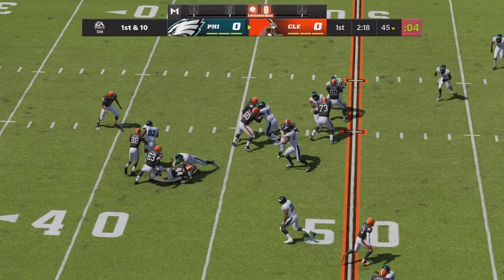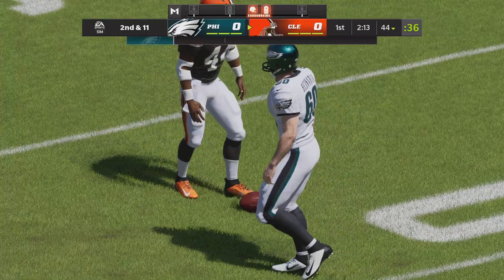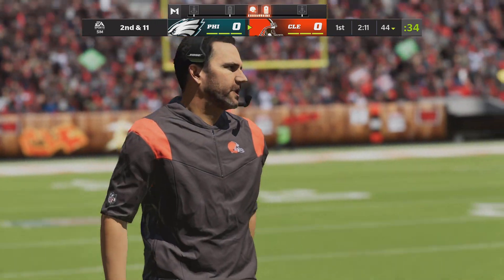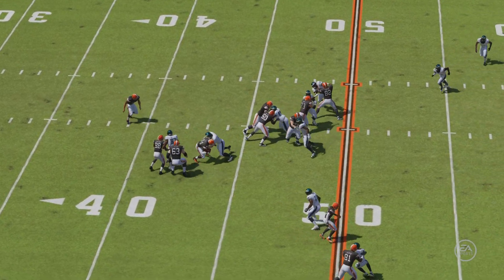From the gun, he'll hand this off — and he is met in his tracks behind the line of scrimmage. He'll lose a yard there, and it's second and 11. That was a terrific play causing a loss as a middle linebacker — you can either fill holes or you can attack him, as he did there.